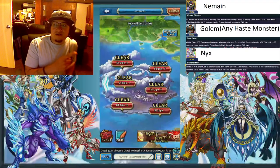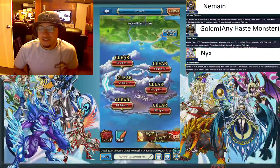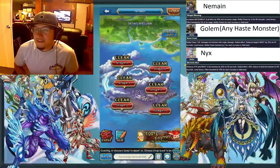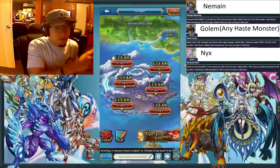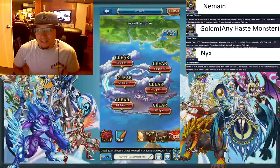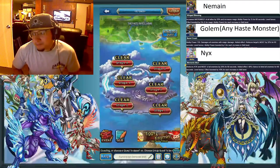Another thing you see on the top right is the ability power golem. The reason you have that is it gives a magic defense debuff. In this video we're actually not using golems — we're using other haste monsters — so you can substitute that for any other haste monster. But if it were me in an ideal run, it would be the golem because he actually does a magic defense debuff. Why wouldn't you want that?